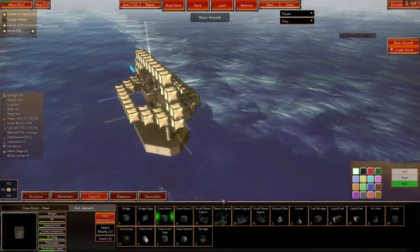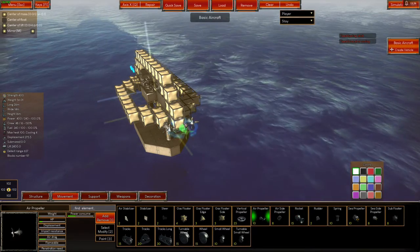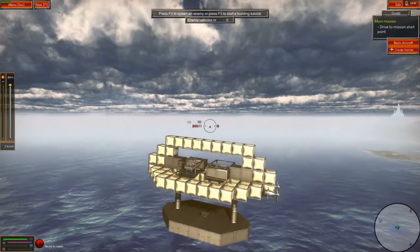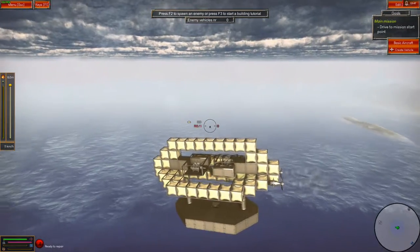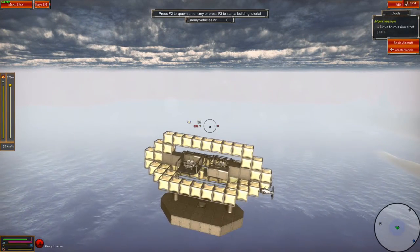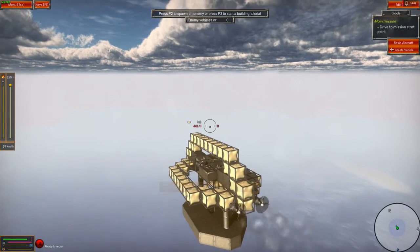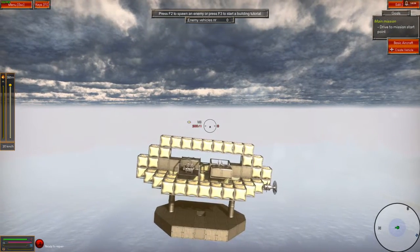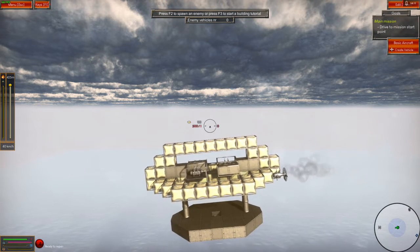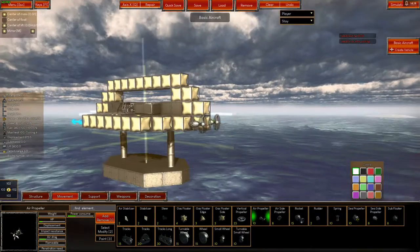We've got our engines and crew. We need movement, so we'll add air propellers — put two on. As you can see, the air propellers add a little bit of weight to the back, so when standing still the ship will lean back slightly. Also, when flying, the engines are pushing the whole ship kind of in a forward-down motion, so where you put these engines makes a difference on how the ship floats.